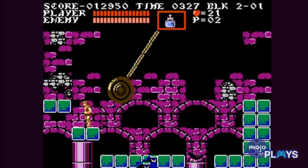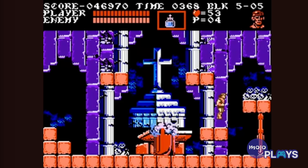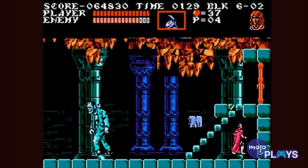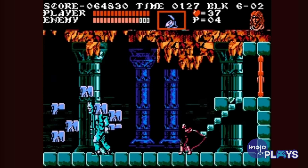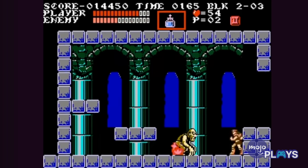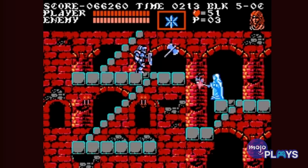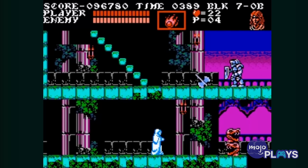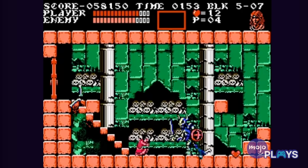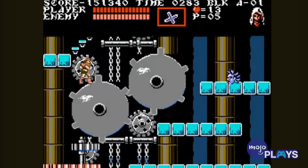Castlevania III: Dracula's Curse is a menagerie of all things supernatural horror, including the likes of vampires, ghosts, gargoyles, bats, possessed knights, and even Frankenstein's monster. It's a glorious Castlevania experience that retains the challenge level of the original game while still giving Trevor and his playable companions — including Alucard, Grant Dynasty, and Sypha Belnades — just enough tools, weapons, and abilities to scrape by in hopes of stopping Dracula's eponymous dark curse. With branching paths and multiple endings, this is one Castlevania game with plenty of meat on its bones.